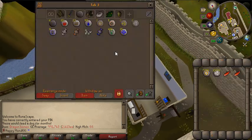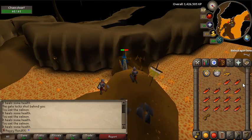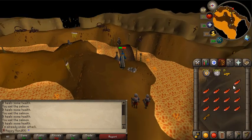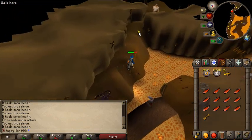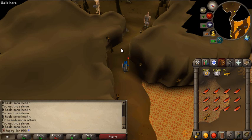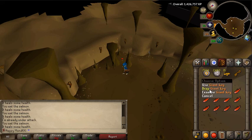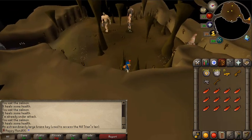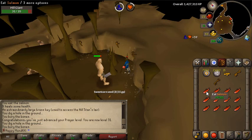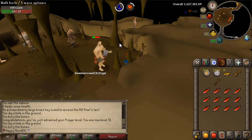Do you want to hear something? These chaos dwarfs are not fun to kill - they hit very hard very quickly. So I'm just going to run a little further south and go to the hill giants and hope there's a safe spot in the Taverley dungeon. I know there's one in the Edgeville dungeon but I'm not sure about Taverley. This appears to be a safe spot of some sort. I got a giant key - that gets me access to Obor's lair. I may go and do that, but this safe spot should work for now.